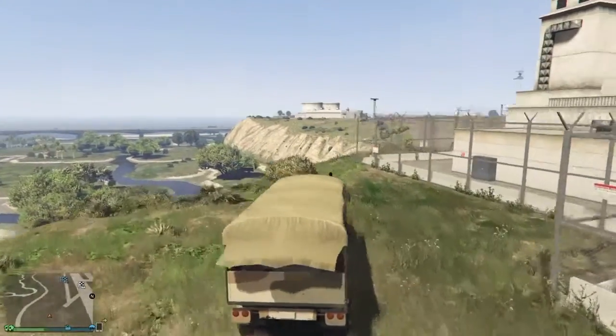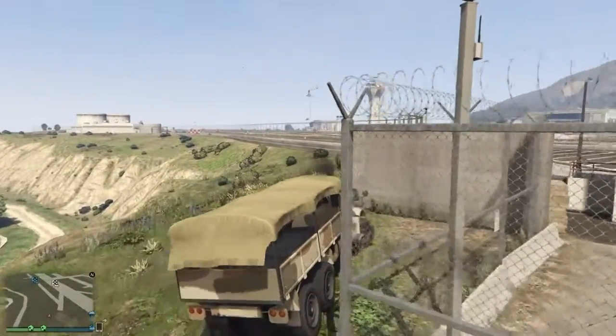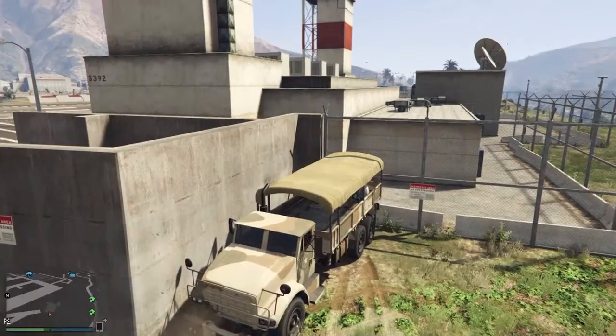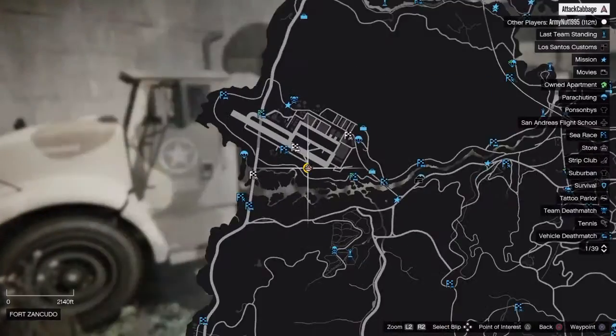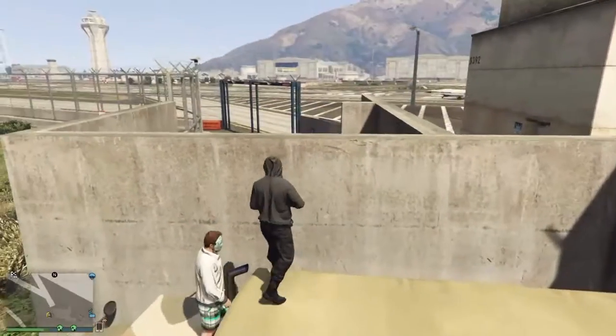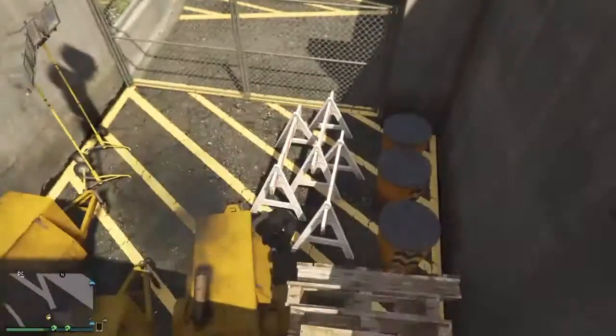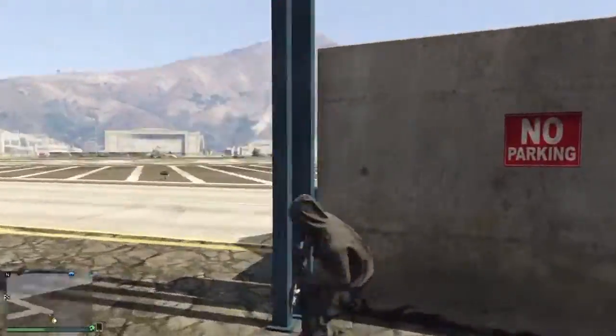Number 4. Barracks. You need a tall car to do this, and barracks is just the one. You've got to lean it up against the concrete wall, which is here. Once you're on top, you've got to jump over the wall, and there'll be a gate. Just wander through it, and then you're in.